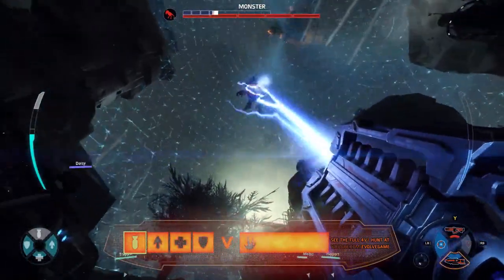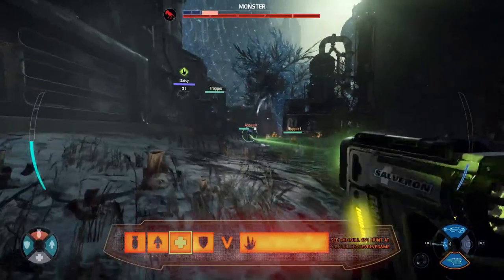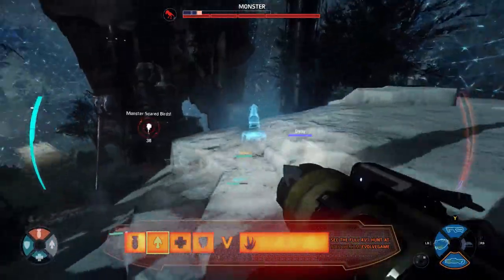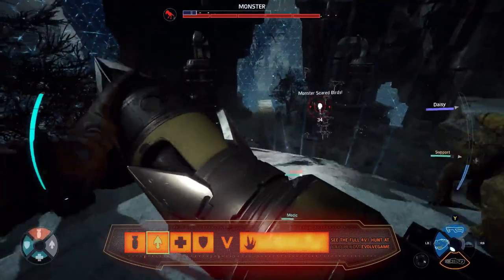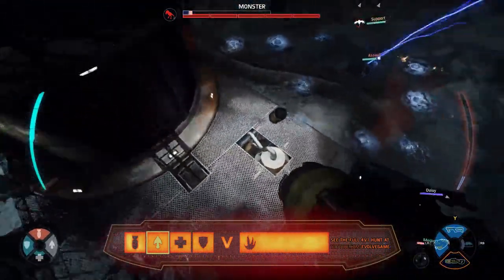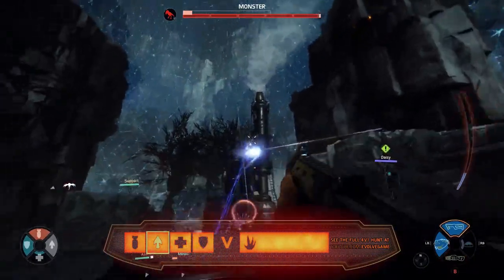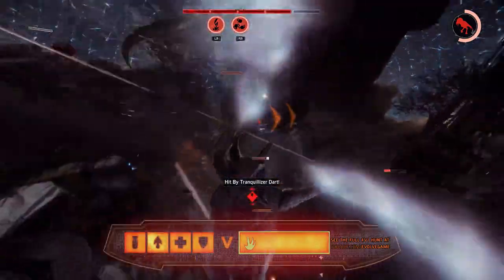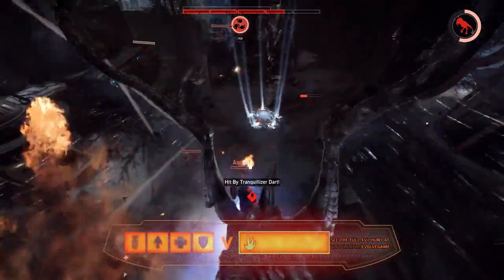They need to get that armor down and start working on his health. A Harpoon Trap brings the Kraken down to the ground. Another nicely placed Harpoon Trap gets him again, and they're doing a good job keeping this Kraken corralled. They're getting close — that armor is about to be broken through. Trapper doing a great job putting those Harpoon Traps down on all the edges. Any elevated position he can find is perfect — he knows the Kraken just has to cross near that area and he'll be brought down to the ground.